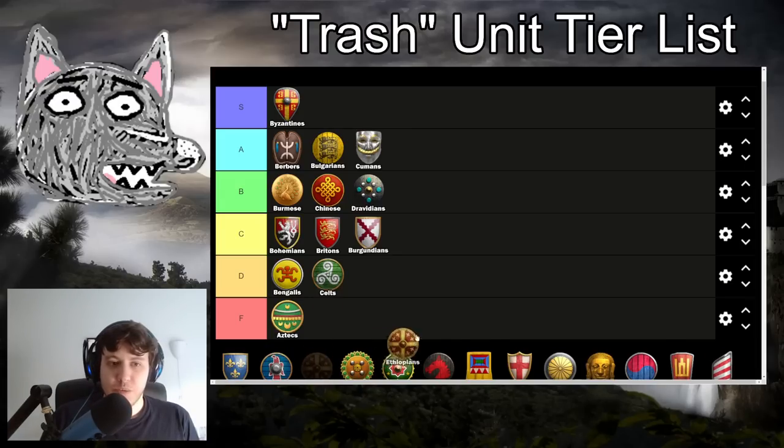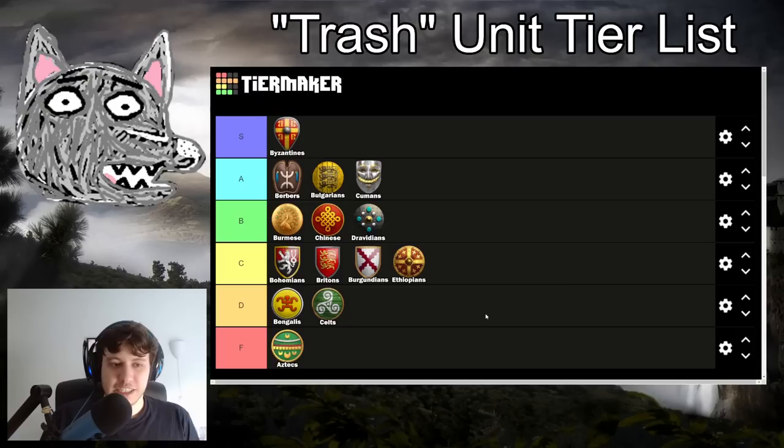Ethiopians are in C tier - not the worst trash in the world, but not something they excel at. You get fully upgraded Halberdiers including the free Pikemen upgrade, you get fully upgraded Elite Skirmishers, and then Hussars that miss Bloodlines and Plate Barding Armor. Your Hussars are really not the greatest - same as Celt Hussars - but unlike Celts, Ethiopians at least have the fully upgraded Halberdier and Skirmisher lines. Getting Pikemen for free is nice, but you don't get Halb for free anymore. Ethiopians, like Britons and Bohemians, are just not fast civs in the late game because they don't have that strong cavalry or Cav Archer option.